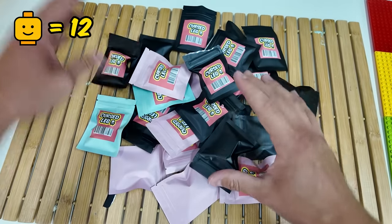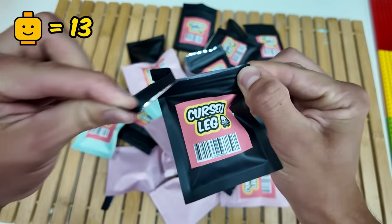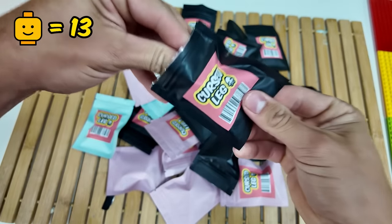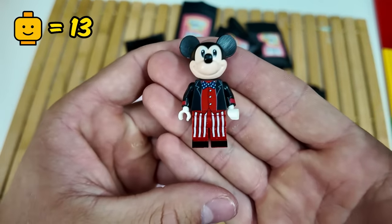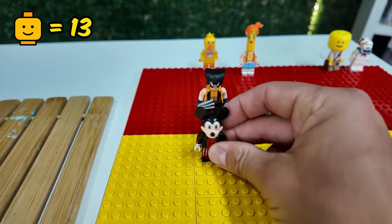Which one should I choose next? This one here. Apparently, if you can subscribe before I open this Lego, you'll have good luck for the rest of the year. What's in the next package? Wait, is that Mickey Mouse? I'm not going to lie, this one's actually creepy. So I'm going to put Mickey Mouse in cursed.